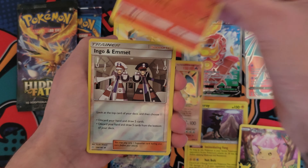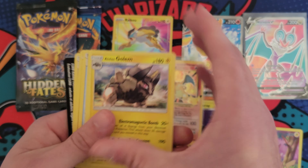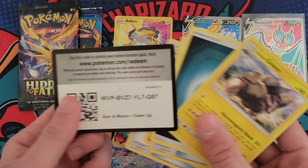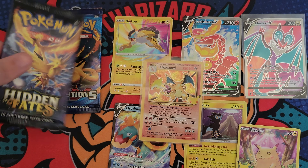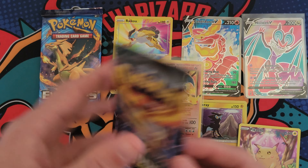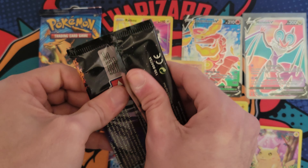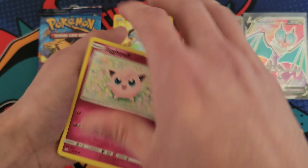Here we go — Team Up. We got Ingo and Emmett reverse with a Golem, so nothing out of that one. That's okay, 'cause I just pulled the Charizard. Let's go ahead and do Hidden Fates — I kind of want to do Hidden Fates last because I feel like it's more likely I'll pull something good out of this pack, but we're gonna do it first. Who cares? Let's pull another Charizard, huh?